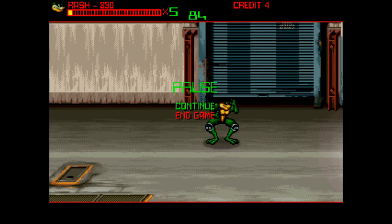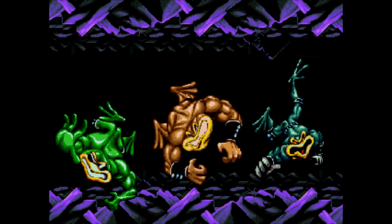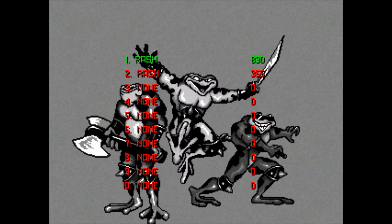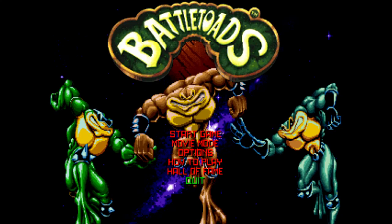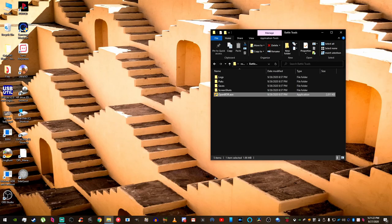To exit a game, press Pause and then hit Start on 'End Game' when it appears. There is a hotkey for exiting in Coin Ops Next but it's complicated, so just quit out from the menu. That's basically how you get the controls working so you don't have to fight with it.